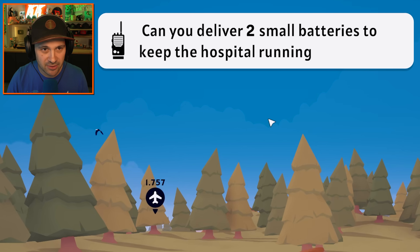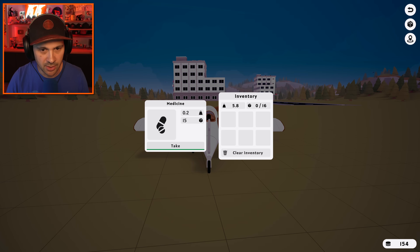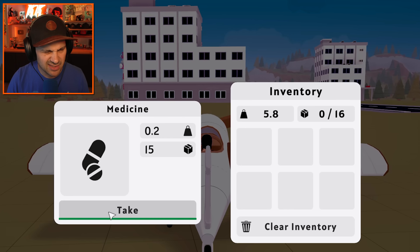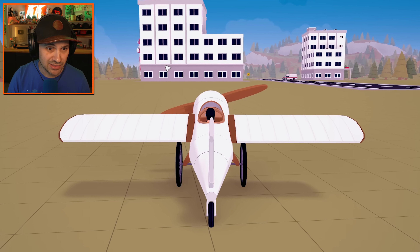Can you deliver two small batteries to keep the hospital running? Yes! Hospital's over here. That's the hospital. Load cargo — take medicine. That's not it, I want batteries. Refuel me — I got to take off.